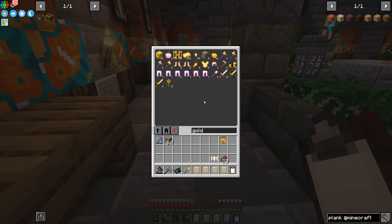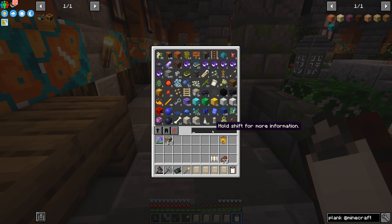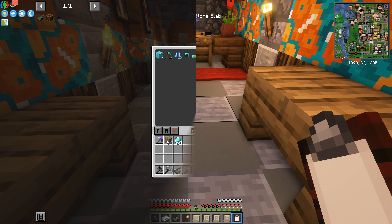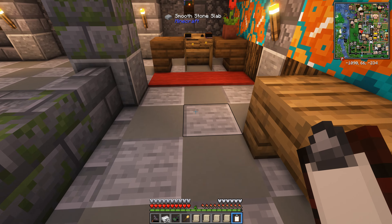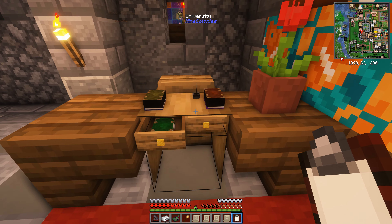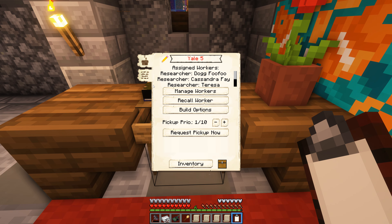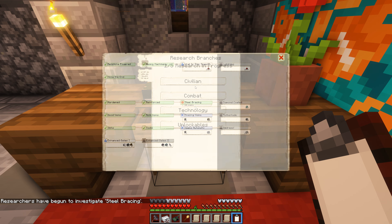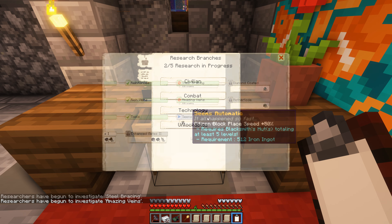Luckily I have some gold ore because of all those chests we raided in the foundry dungeon — it had gold ore as a reward, so we don't have to worry about our miners only finding raw gold clumps. We've got 64 diamonds in here as well, amazing. We've got a whole bunch of iron and redstone too. Hopefully this is enough — let's take a look.